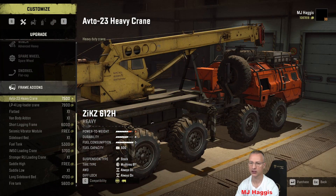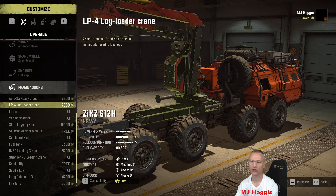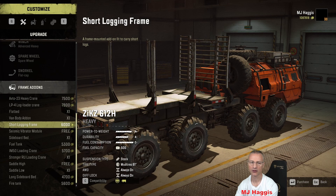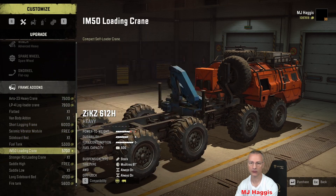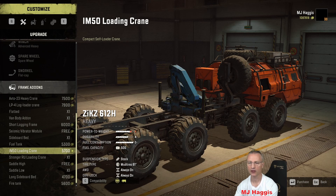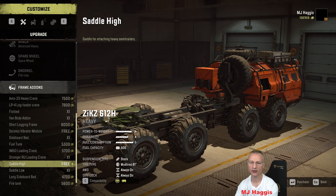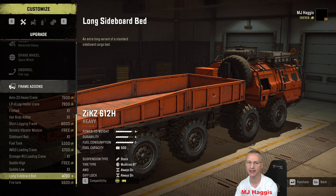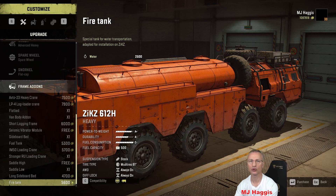Frame add-ons are probably the most interesting part. You've got cranes — I'll go slowly through them all. There's a flatbed with two slots, a log carrier, a seismic sideboard with a crane situated halfway down — not ideal, but we'll come back to that. There's a high saddle and a low saddle, and a long sideboard unique to this vehicle with three slots, which is very nice. You also get a 2500-liter water tank specific to this vehicle, which looks quite fitting.